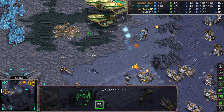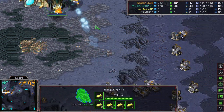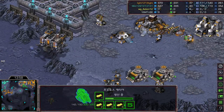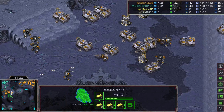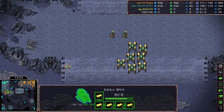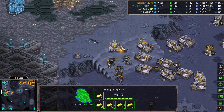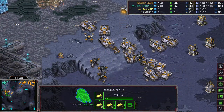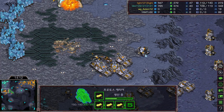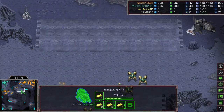The reaver gets picked off. More missile turrets are being built at the natural. Light takes the territory where Mini needs to take his expansion — Mini's carriers are going to be useless there. Mini totally missed this army moving toward the natural. With this many siege tanks colliding at the natural, it's going to be harder and harder for Mini.